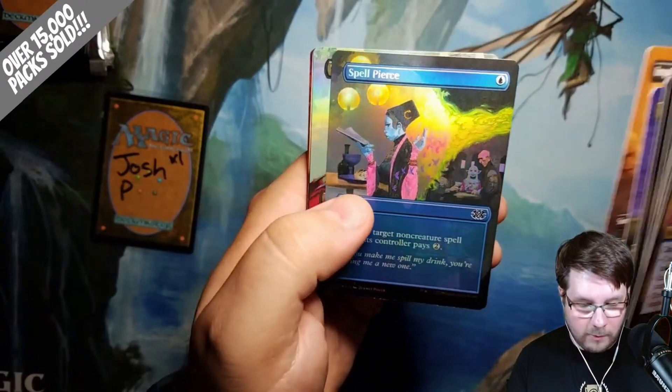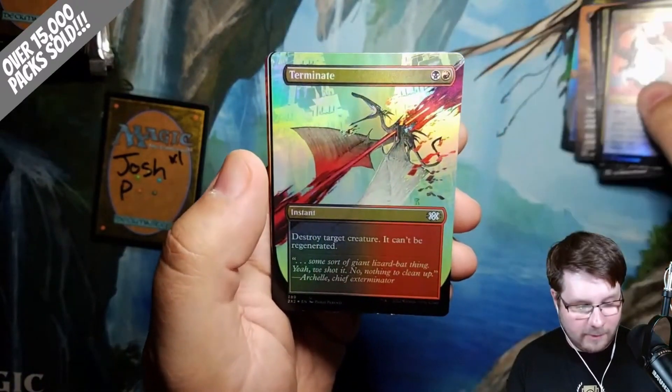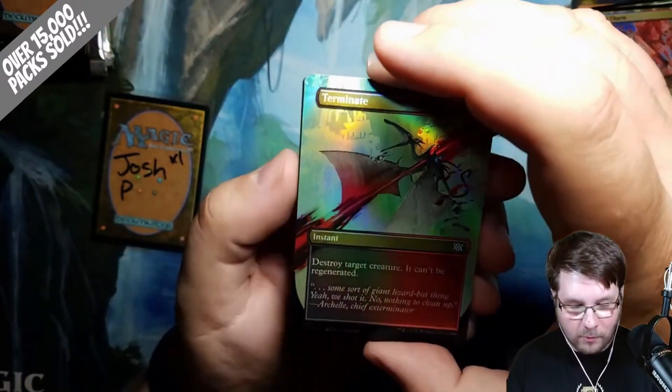Bell Pierce, Foil Borderless. Terminate Foil Borderless. There we go. Now we're moving into the good stuff.